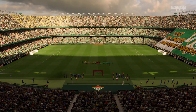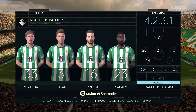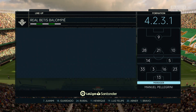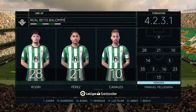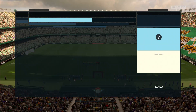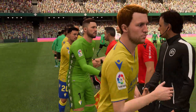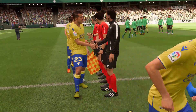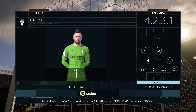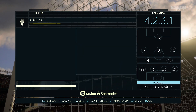Here's the starting eleven for Real Betis. In this shape, if their wide players stay high up the pitch and get enough of the ball, it's a very attacking line-up. If they drop too deep, they will leave the centre-forward isolated and it could be difficult for them. The visitors are playing the same shape really, so it's all about getting control of that central area and which of the wide players has the greatest effect on the game.